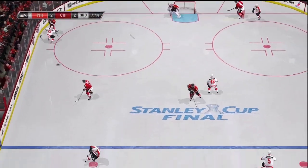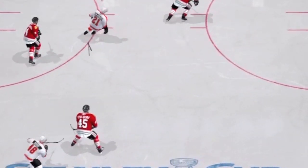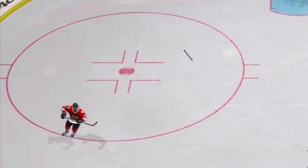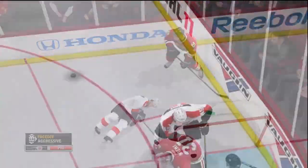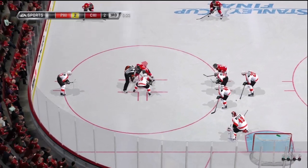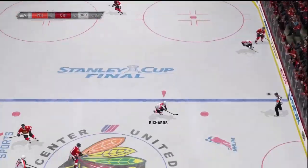You see the stick in two pieces there, and the player discards it and goes to play the body in the corner. Once your stick is gone, you can get it from another player, you can go to the bench for a new stick, or you can play without it until you're able to do so. I'll have another example of a broken stick here in just a while.